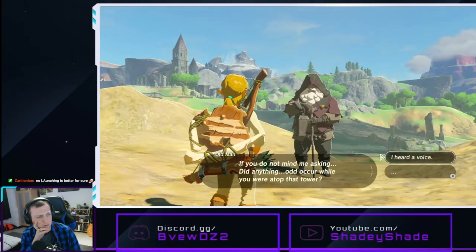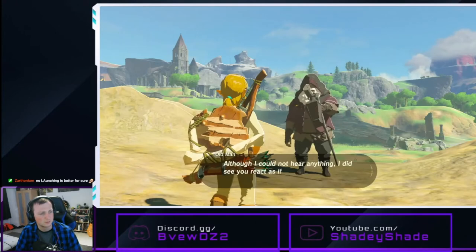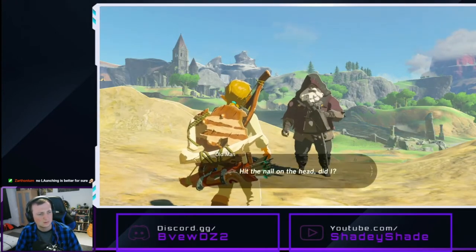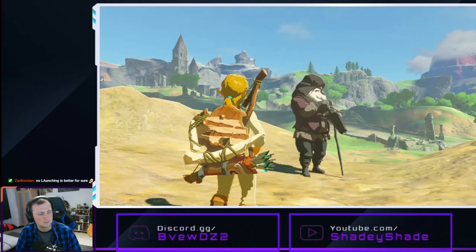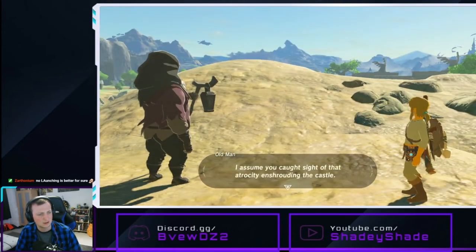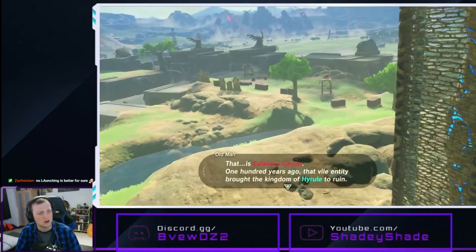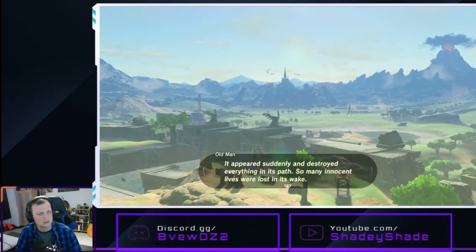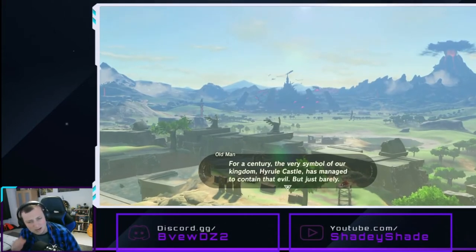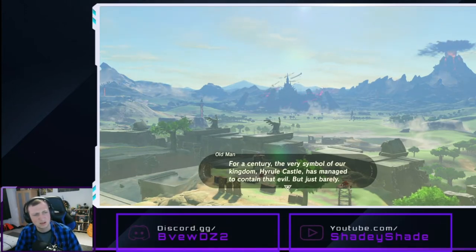If you don't mind me asking, do you think her while you're atop the tower? Tell him nothing. Droopy told her, saw the whole thing from afar. Hit the nail on the head, didn't I? And you happen to recognise him in his mysterious voice? No. Well, that's unfortunate. So, assume you caught sight of that atrocity enshrouding the castle? That is Calamity Canyon. A hundred years ago, that violency brought the kingdom of Hyrule to ruin. It appeared suddenly and destroyed everything in its path. So many innocent lives were lost in its wake. Why didn't they wake me up a hundred years ago? Actually, I went to sleep a hundred years ago — so what's happened? Did it turn up and kill everyone and I beat it and then went to sleep and it's come back? Who knows.